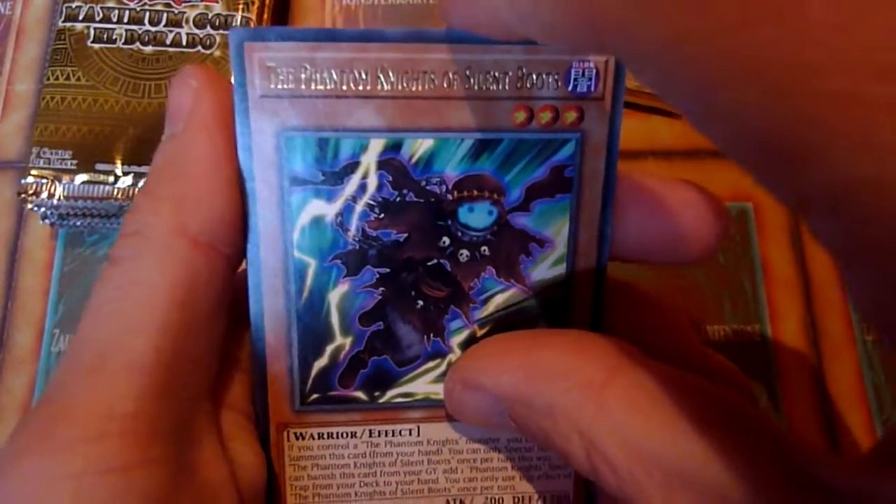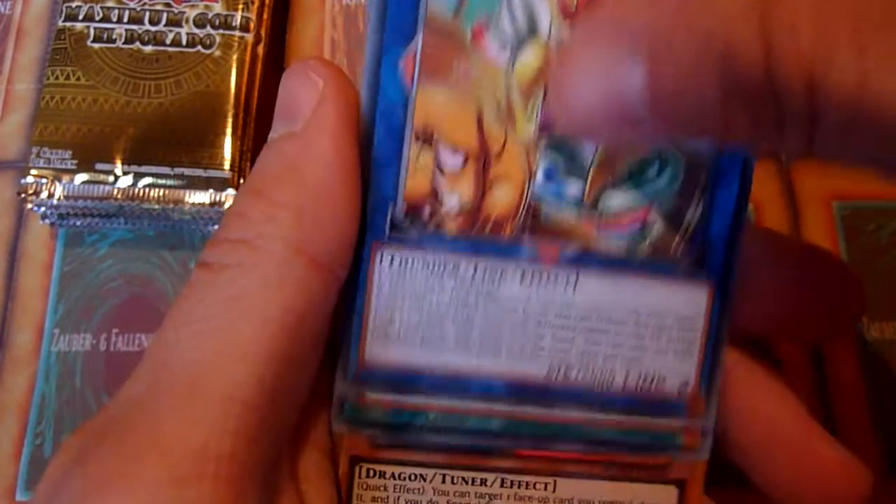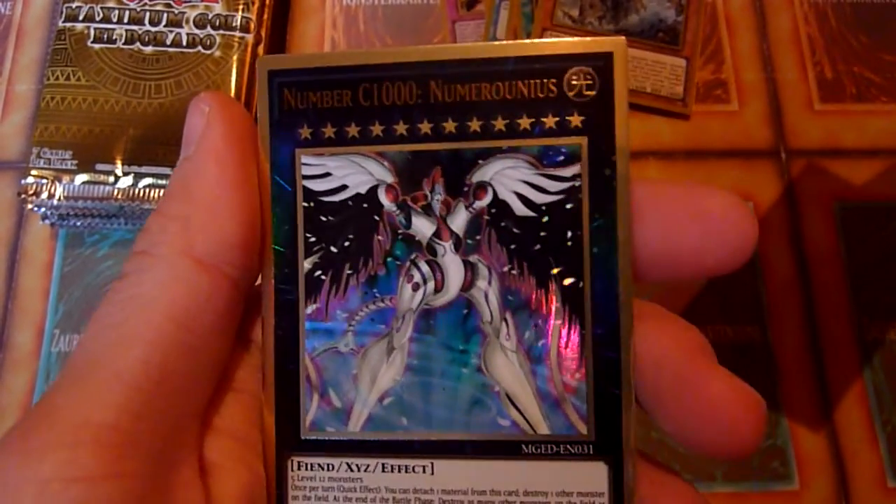Arjun Schedule, the Phantom Knights of Silent Boots — I kind of spoiled it now, didn't I? Rocket Tracer, not too great, and Number C-1000, Number Onius. Nothing special either for me.